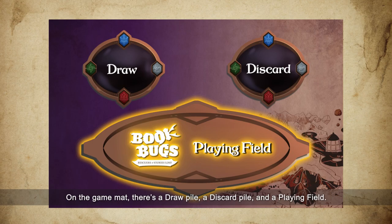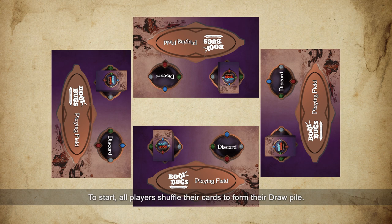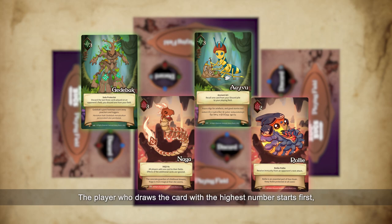A game can be played by two to four players. To start, all players shuffle their cards to form their draw pile. Each player then draws a card. The player who draws the card with the highest number starts first, and the player on their left goes next.